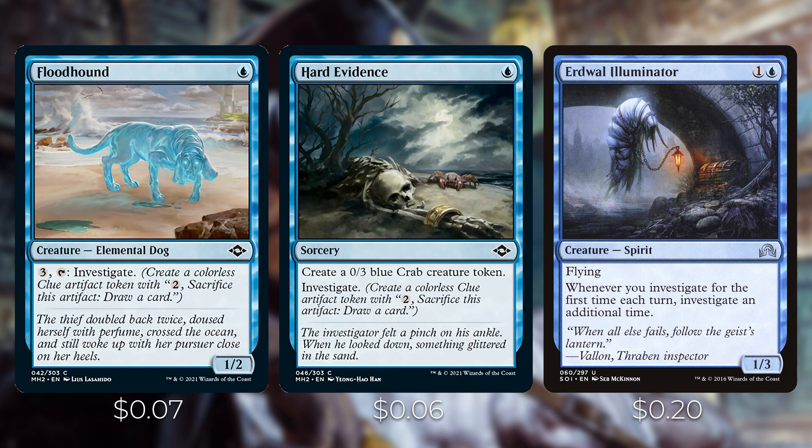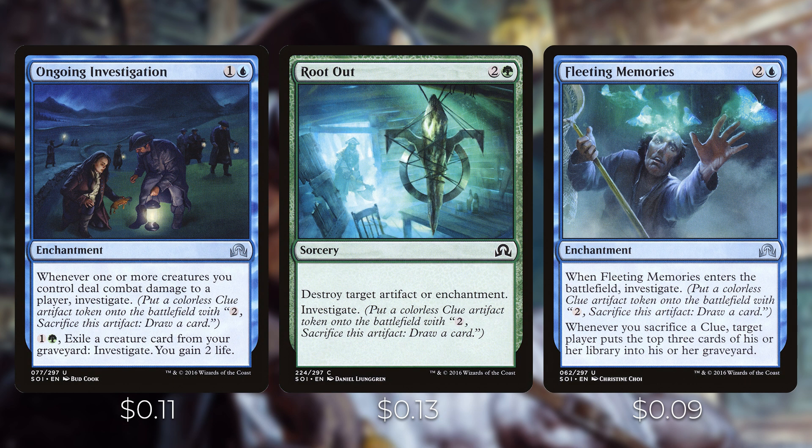Ongoing Investigation is a two-mana enchantment — whenever one or more creatures you control deal combat damage to a player, investigate; you can also exile a creature card from your graveyard to investigate and gain two life. Root Out destroys target artifact or enchantment and also has investigate on it — a nice removal spell that gives you a clue token. Fleeting Memories lets you investigate when it enters the battlefield, and whenever you sacrifice a clue, target player mills three cards — though be careful not to use this against a graveyard-based strategy.